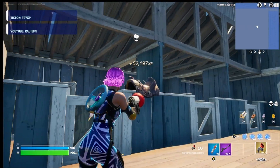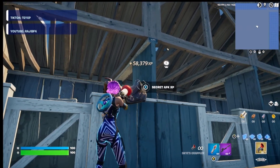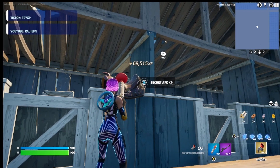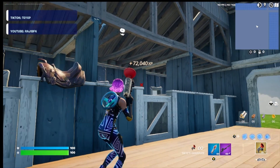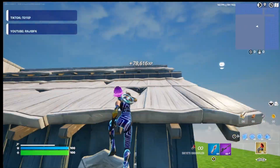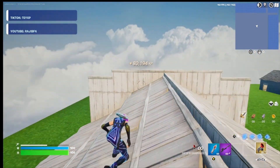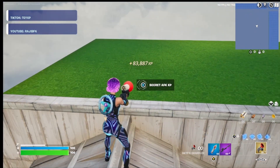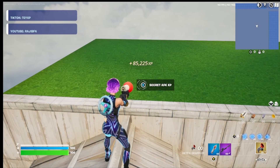Come over to this barn right here. Right here at the saddle there should be a secret AFK XP button — go ahead and press it.